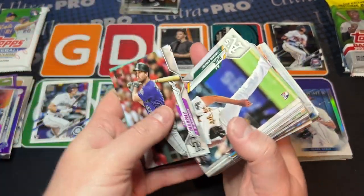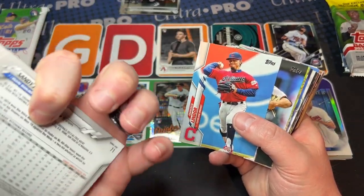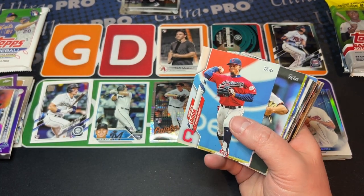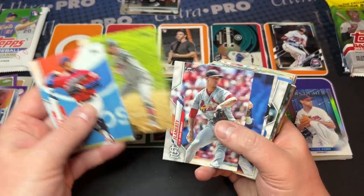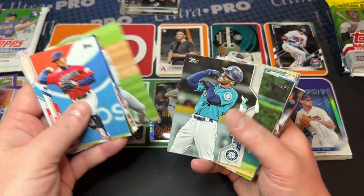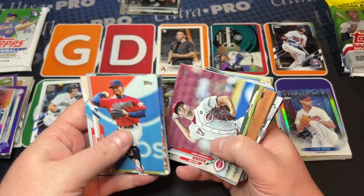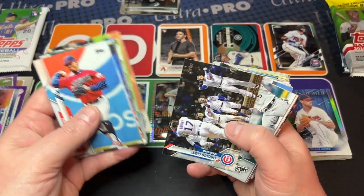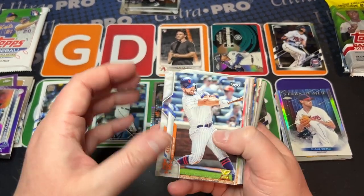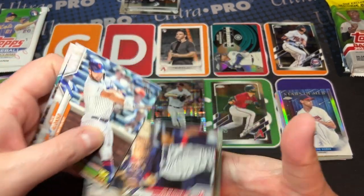Murphy, Bradley, AJ Puk. Sandy Alcantara — so his rookie must have been 2018, maybe 2019. Time to go fish out all those cards, because he appears to be the real deal for sure. Those Marlins pitchers — they always know how to pick them down there. I don't know what they do — there's probably something in the mound, the mound they got in trouble for a couple years ago. There's Pete Alonso's gold cup.